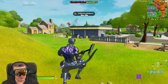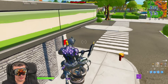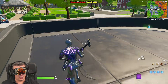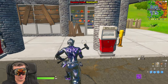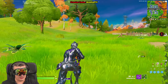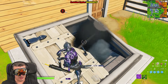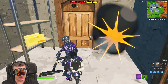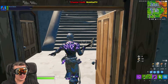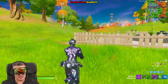Grab a gun anywhere when you're in squads - there will be enemies here depending on how the bus flies. The gas station is an option but you're very exposed. A better location is a basement with a bunker chest - if you want to know where all the bunker chests in Fortnite Season Six are, check out my other videos. Bunker chests give you epic or legendary weapons.